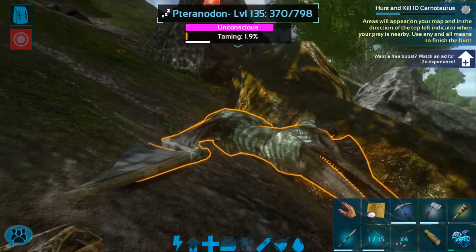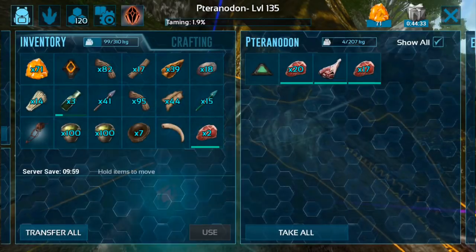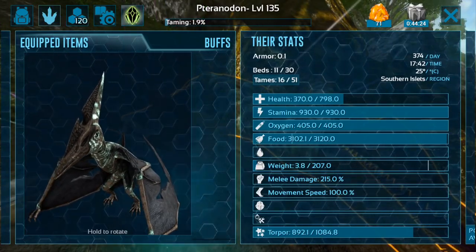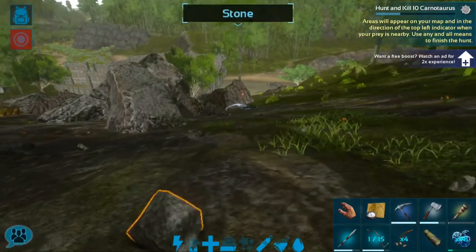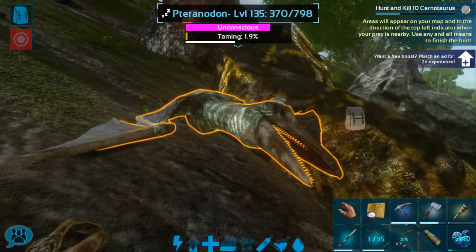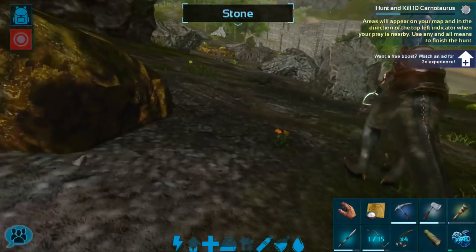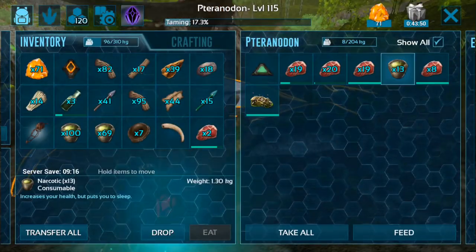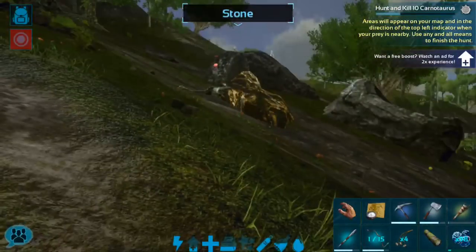Okay guys, we are back. I still have our level 115 Pteranodon down there, but I also spotted this level 135 flying around, so I just went ahead and knocked it out too. Its stats are pretty comparable but a little bit better — slightly lower health, but the stamina is higher, the weight is a little higher, and the melee is a lot higher. So we are going to go ahead and tame both of these and decide which one we want to keep later. We are doing a double Pteranodon tame today and I am super excited about it.